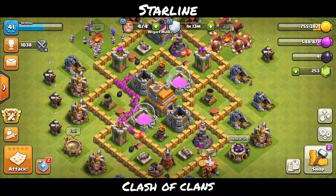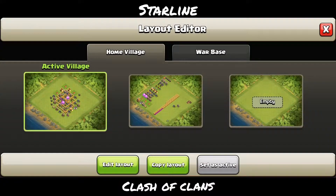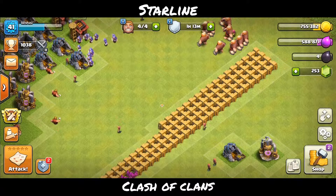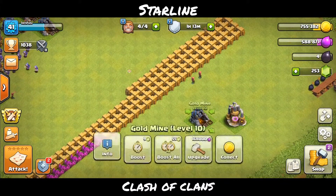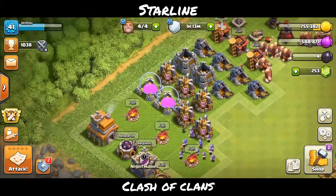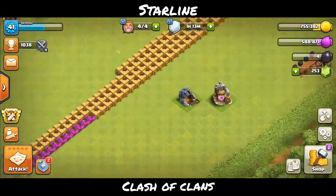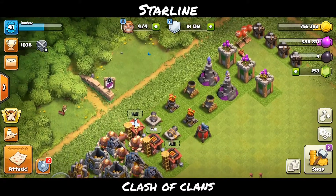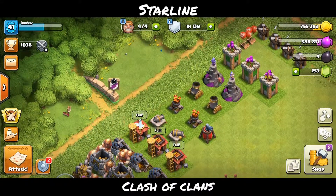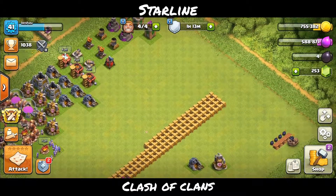Hey guys, back with another video of Clash of Clans. We're at Town Hall 7. In the last episode I upgraded Town Hall 6 to Town Hall 7, and when I upgraded I also upgraded a few things. We have to first edit the whole progress base because now all the buildings will come to the bottom and every building is going to be upgraded at least one or two levels. So I'm going to quickly modify the whole progress base and let's see where we stand and what we should upgrade as a priority.